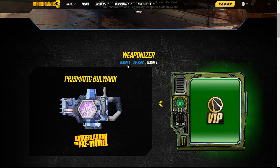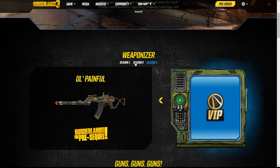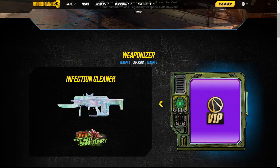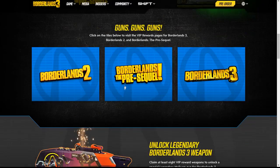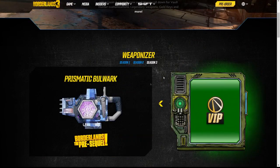First thing to do is get on and spin your weaponizer. You have three different spins for it, as you can see on the screen now. I spun the Season 2 weaponizer and got the Etech Cleaner, and the Season 3 weaponizer and got the Prismatic Bulwark for Borderlands: The Pre-Sequel. Now the Season 3 weaponizer can also get you guns for Borderlands 3 when it first comes out — not including this one, but they have other separate guns.